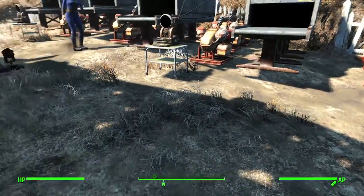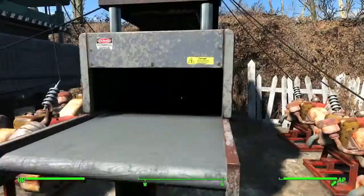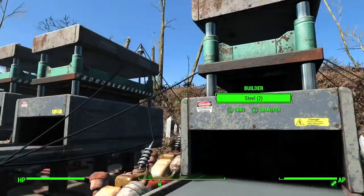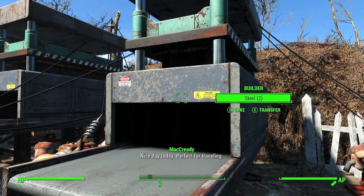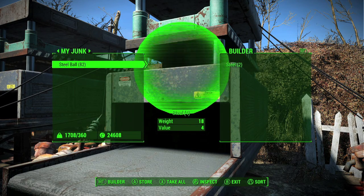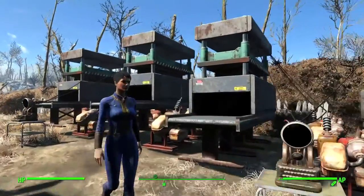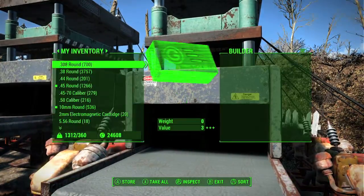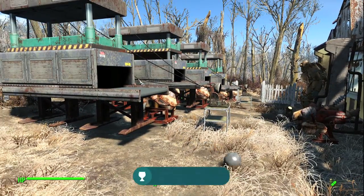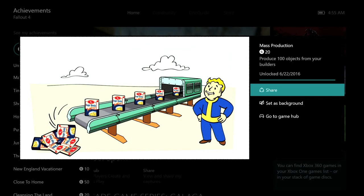Pick up all the steel balls and shove them back into the machine to build more steel balls, which seems a little counterproductive but will get you the achievement while saving a lot of money. Split them up per machine to get the most efficiency. Once you hit 100 steel balls, you should get the achievement for 20 gamer score. And that's all there is to it.